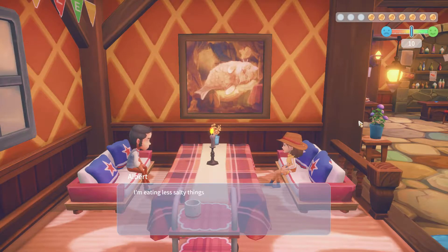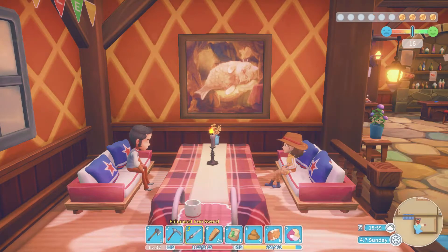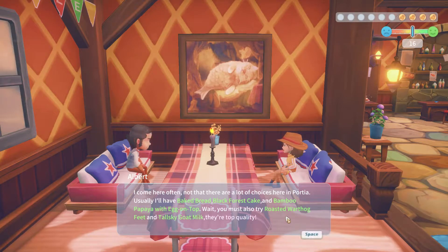Okay, favorite food. He says he's eating less salty things now, per the good doctor's advice. This meal is on me — what do you want to have? I came here often. Usually I have baked bread, frosted cake, and bamboo papaya with egg on top. You must also try roasted wart folk and Talski goat meat — they're top quality.